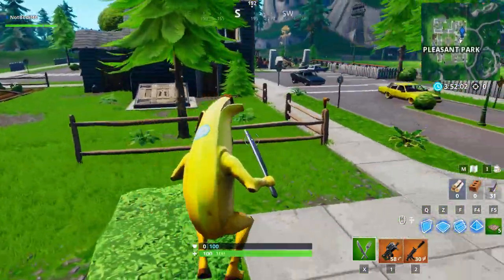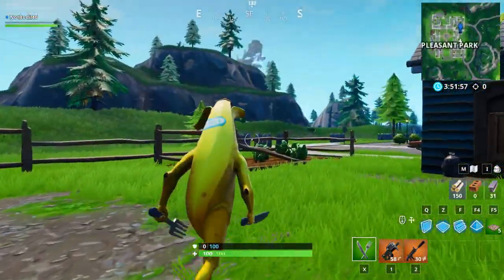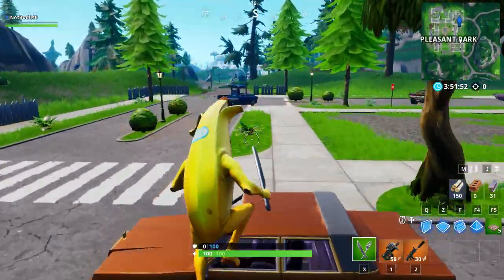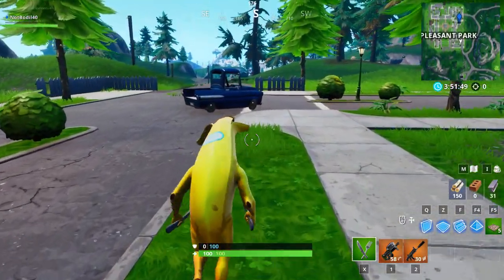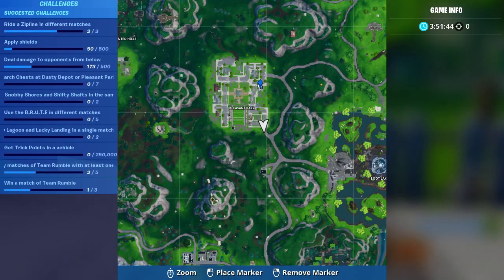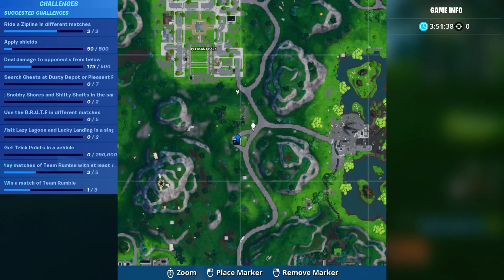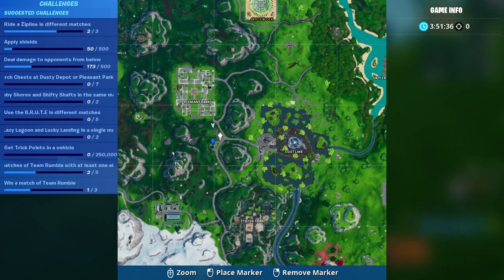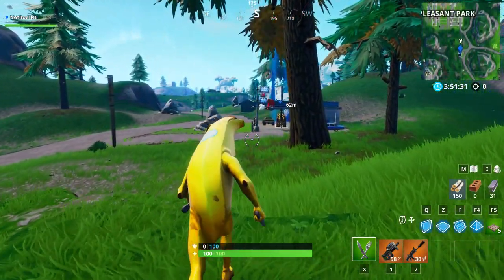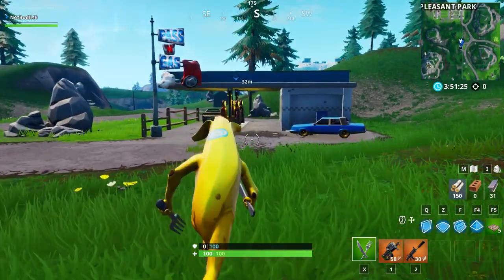Since you need to spray different gas stations, I'm gonna show you multiple locations. We're starting at Pleasant Park because there's a location super close nearby. The second location is right to the left of Loot Lake — you can see it on the mini map. We're running towards it now, and it's the Pass and Gas gas station.